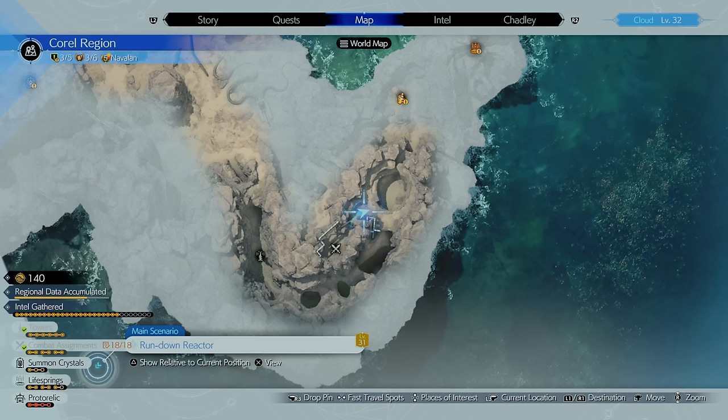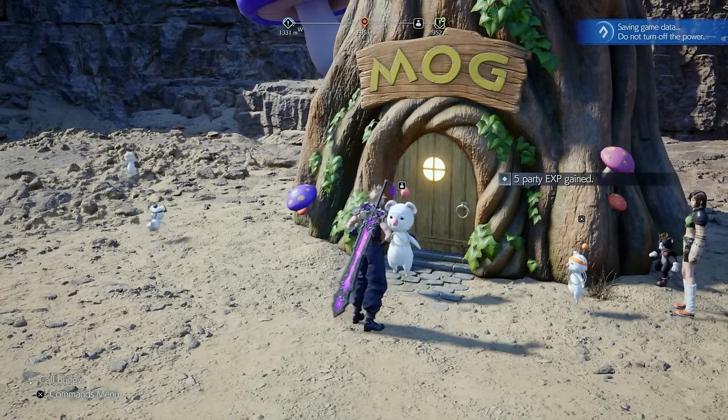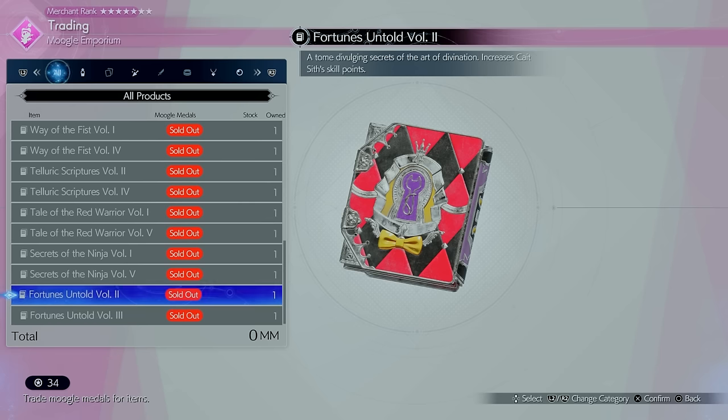There is another Moogle Emporium in South Corel with different items: Healing Materia Earrings to replace your Healing Materia, Swordplay Volume 4 giving Cloud 10 SP, and Fortune's Untold Volume 2 giving Cait Sith 10 SP.